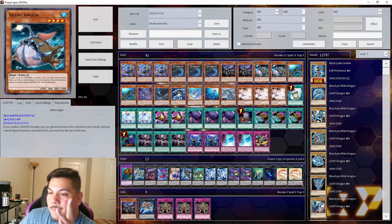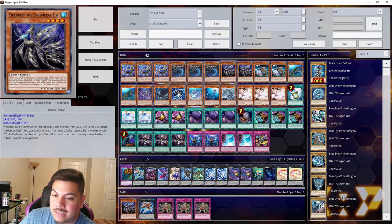Primarily what I like to do is normal summon Buzzsaw Shark and summon out Silent Angler, because with White Mirror I can target the Silent Angler in my graveyard, special summon it, and add another Silent Angler from my deck to my hand. That said, Silent Angler does have the restriction that you cannot special summon monsters from the hand for the rest of the turn after you special summon it. That's why I'm only playing two copies.